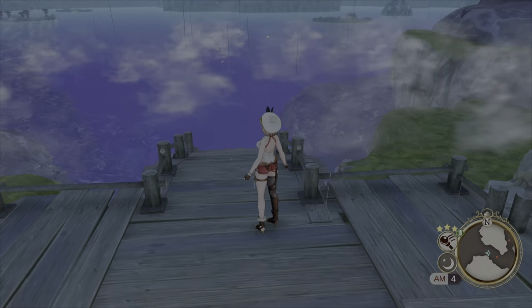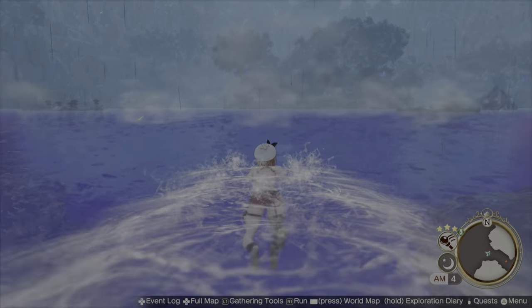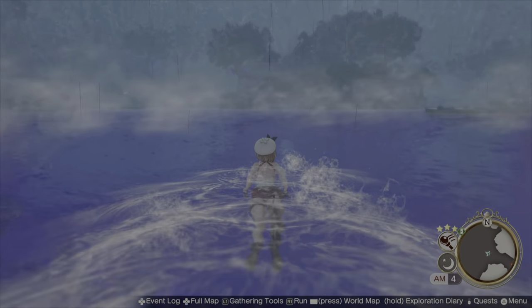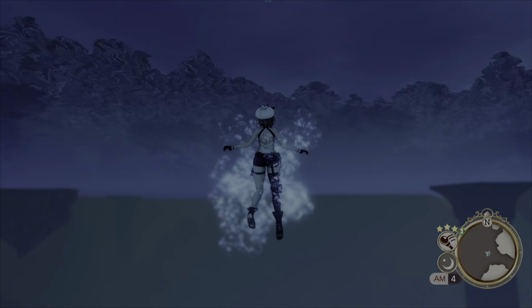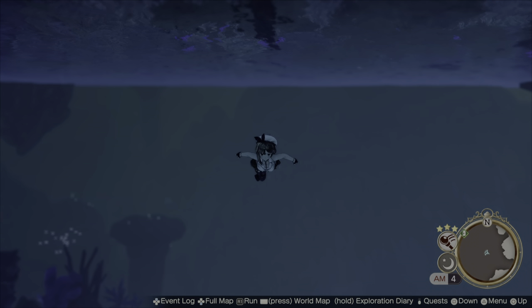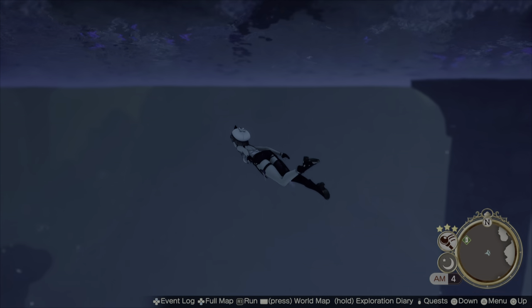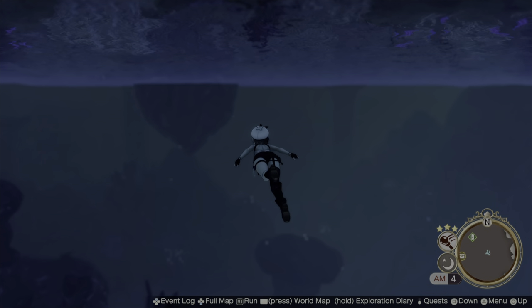I'm just going to show you that it does work by fast-forwarding all of that, and jumping in for a lovely little swim in the gorgeous weather. Careful — there are no piranhas. As soon as I press square, because it prompted up on the screen, there you go. You can swim around underwater, explore everywhere, guys. There's lots of treasure, there's lots of new items, there's all sorts. That's it from this one. Peace out, GG.